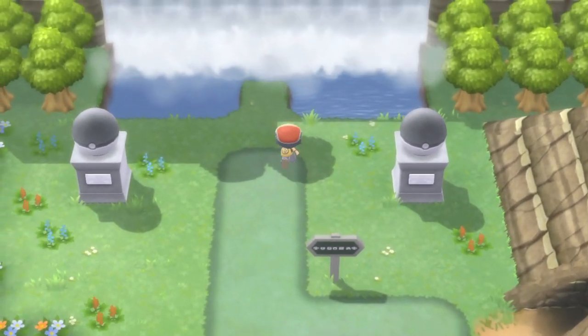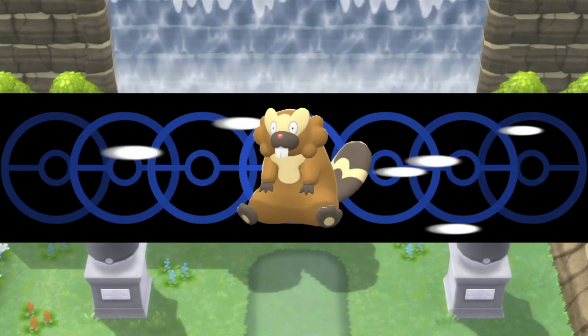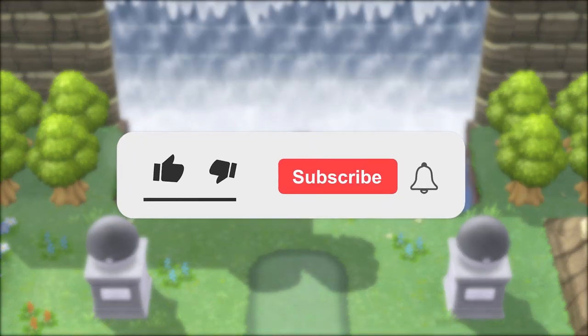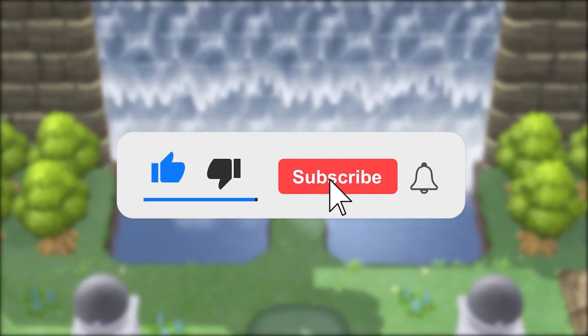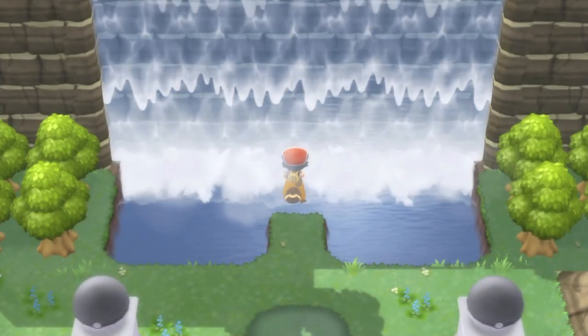All that's left now is to surf up the waterfall and you've made it. That's how to get through Victory Road on Pokemon Brilliant Diamond and Shining Pearl. If you're new here I make simple Pokemon guides for all different Pokemon games so be sure to check them out. Thank you everyone for watching. Bye!